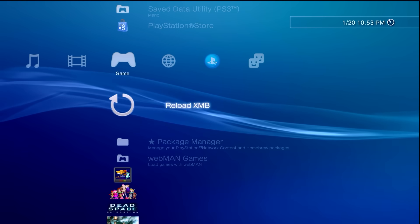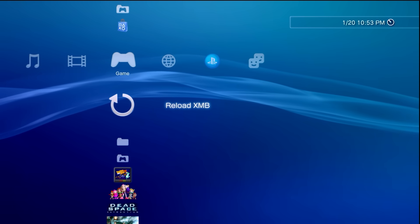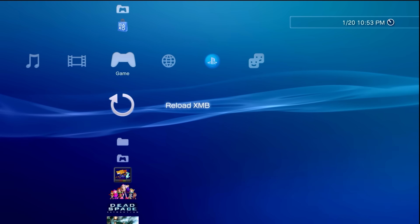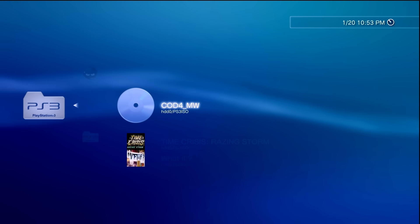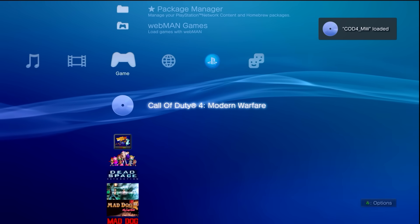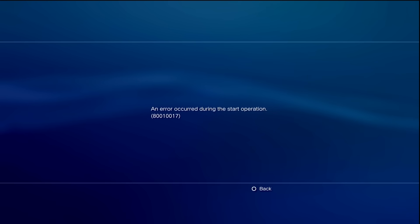Hey, what's going on everyone, it's Mr. Mario back over here at the PlayStation 3. I'm going to be showing you something if you have a custom firmware enabled PlayStation 3 - something pretty cool you can do with PS3 ISOs. Here's an example: I'm going to go into my WebMan games PS3 folder and I've backed up my copy of Call of Duty 4 on my PC. I do have a Blu-ray drive so I've backed it up and sent the ISO over. I can mount this and it shows up fine. Let's tap X to boot it up - and if you do it in that exact order of operations, you'll end up getting a message saying 'an error occurred during the start operation 80010017.'